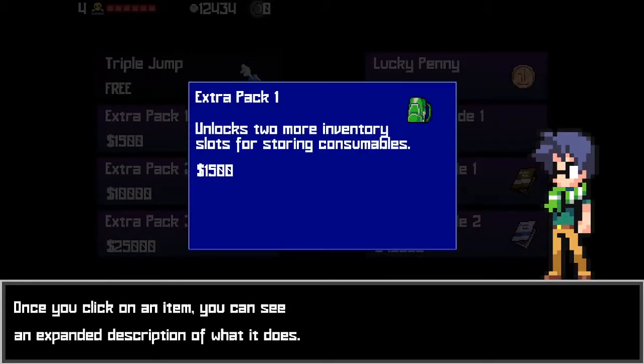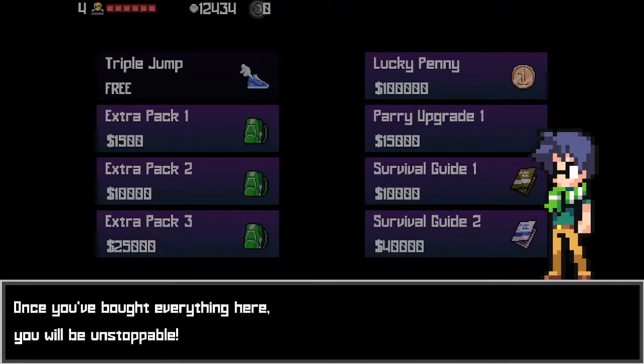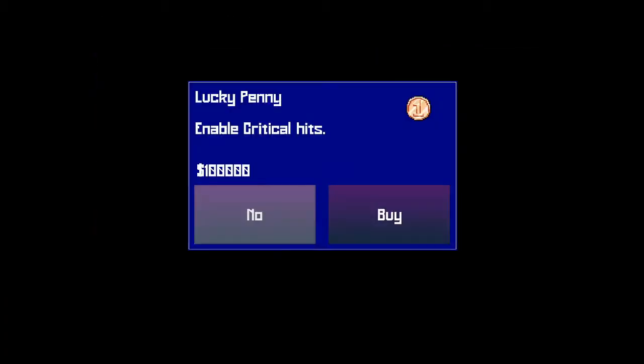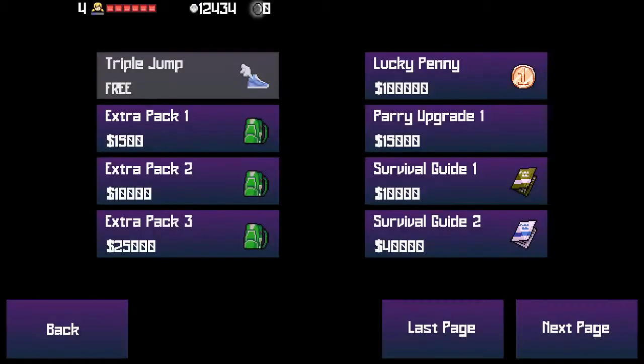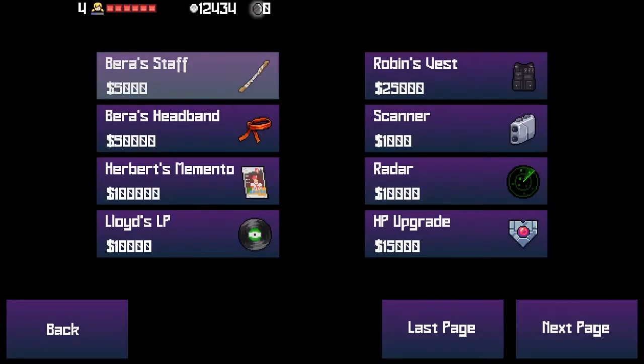Unlocked two more inventory slots for storing consumables - I mean, that's useful but boring. Lucky penny - what's that? Okay, that's very good - how do I get that? Is it on the next page? Oh, might be.